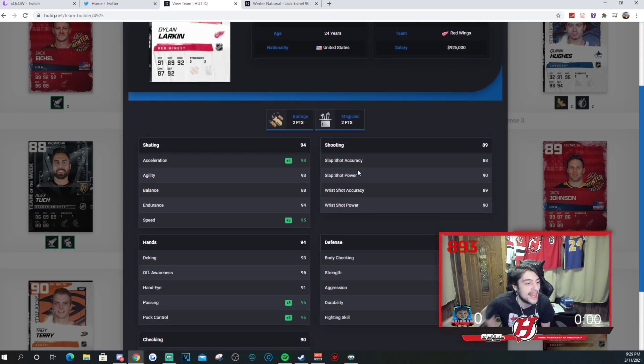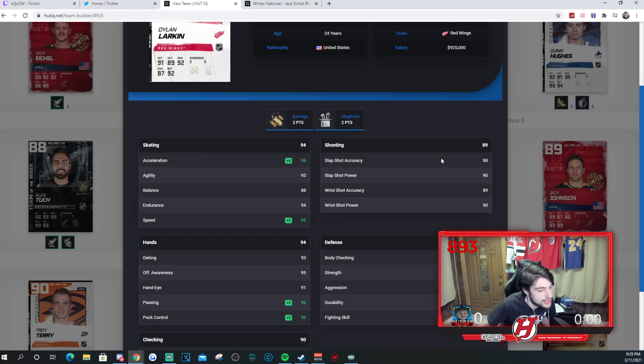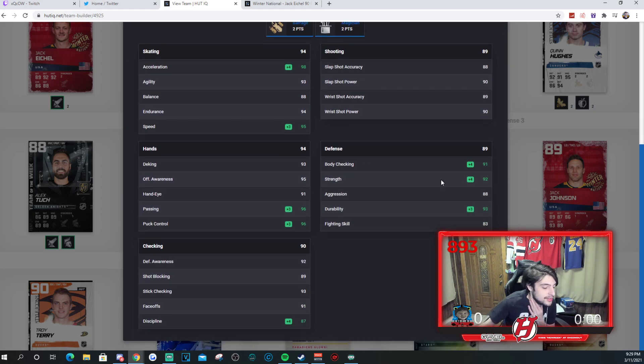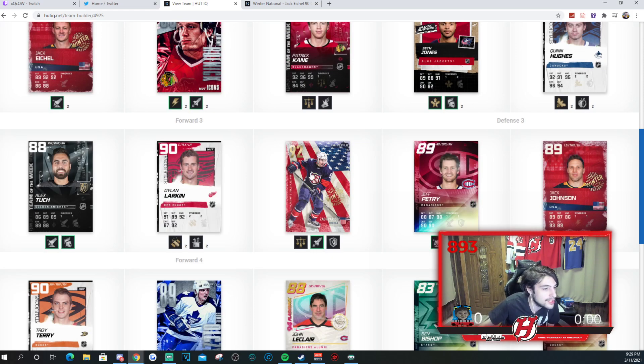Dylan Larkin, 90 overall edition, has no synergies active but he's a very fast player to use — 95 speed, 98 acceleration. His shooting is also very good: 88, 90, 89, 90. His hands are good as well. His defense is also extremely good. But overall it's a fun card to use.